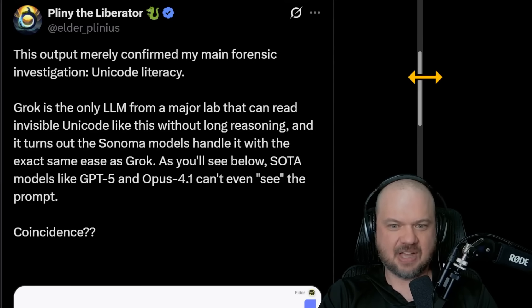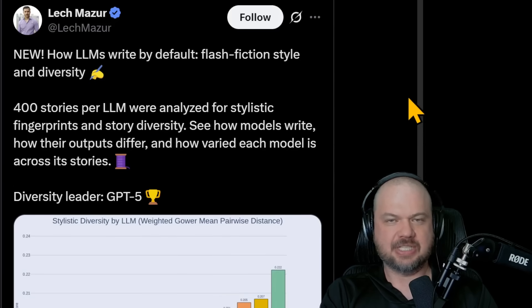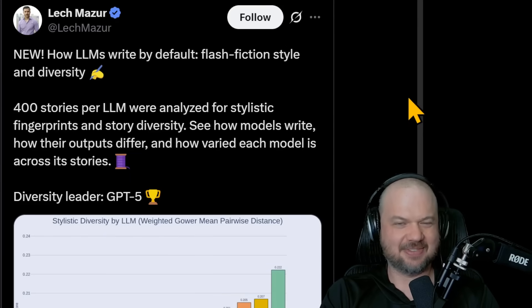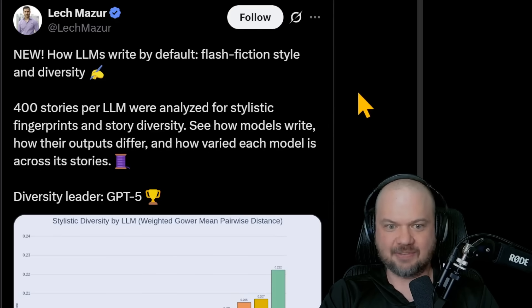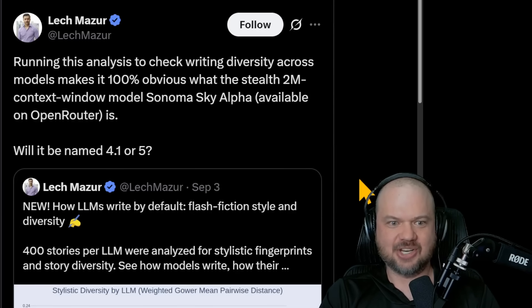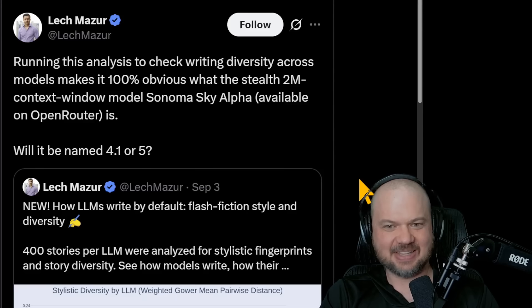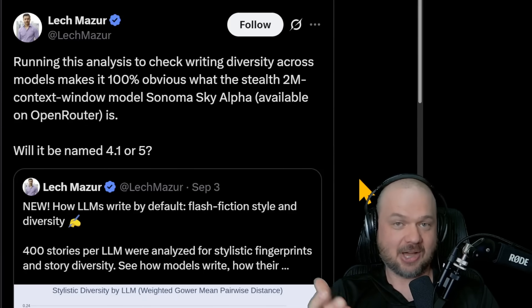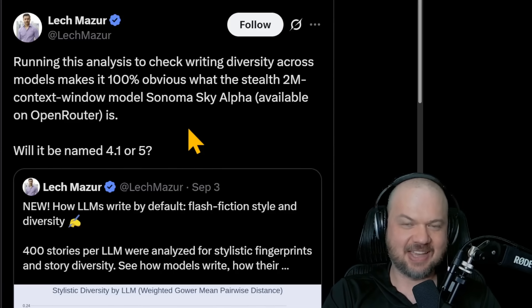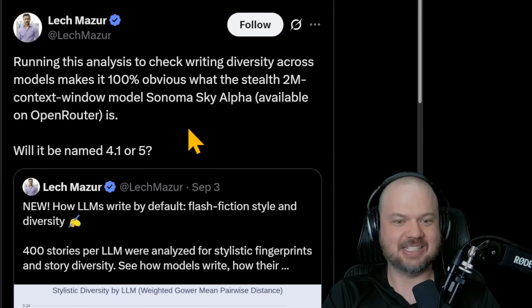There's also a way to tell which model is which based on the diversity of words, sentences, and structures they use — their stylistic fingerprints. For this benchmark, 400 stories per LLM were analyzed for stylistic fingerprints and story diversity to see how models write and how their outputs differ. GPT-5 is the winner there, but running this analysis makes it 100% obvious what Sonoma Sky Alpha is. The hint: will it be named a 4.1 or 5? That rules out Anthropic (they have 4.1), Gemini (no Gemini 3 yet), and GPT (they have 4.1 and 5). The only one it could be is XAI.